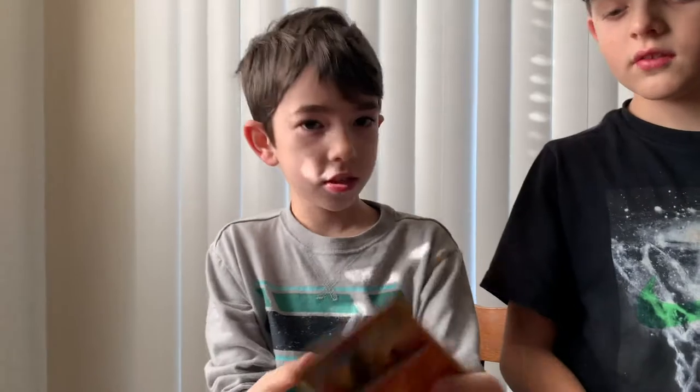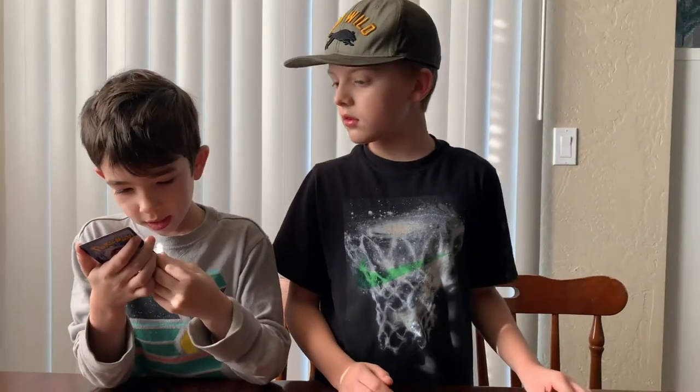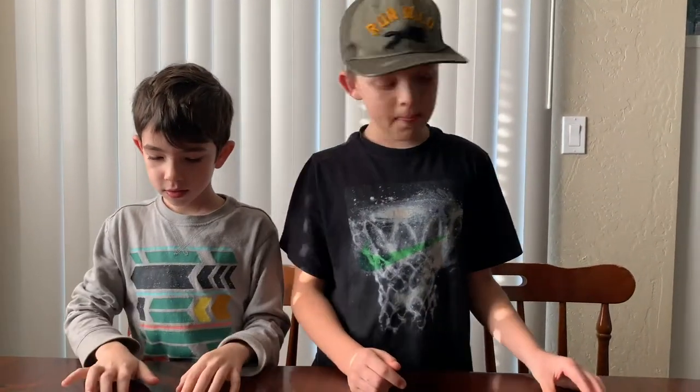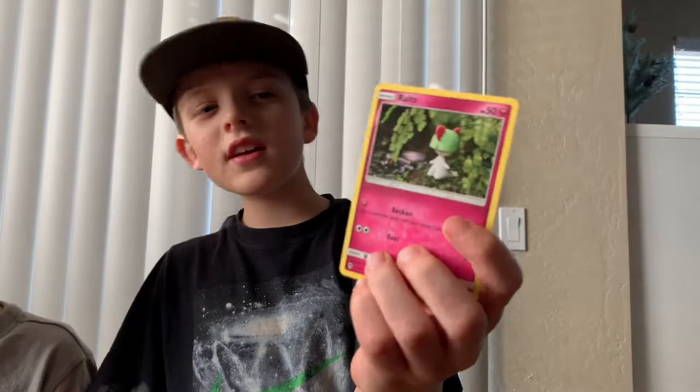This is Larvitar. He is a fighting type and he can weaken a leaf type. And this is Routes — it likes to hide from people. I don't really know why. I think it evolves into a legendary.